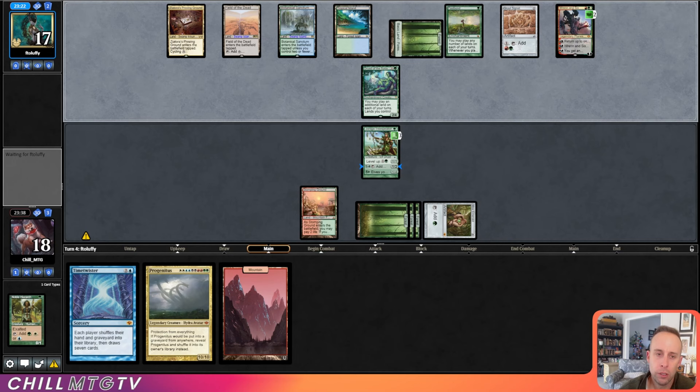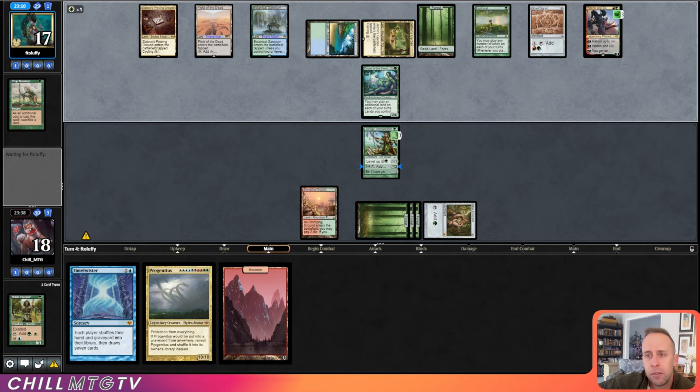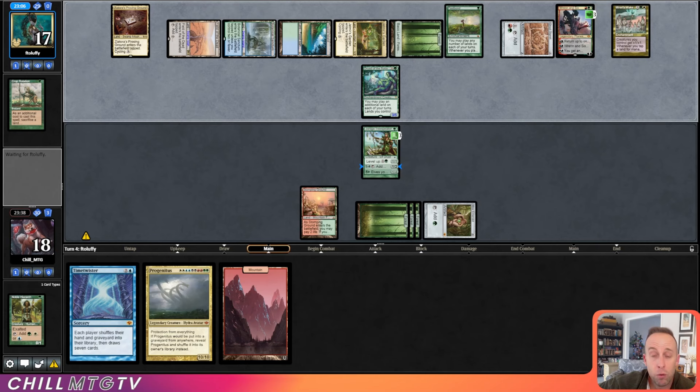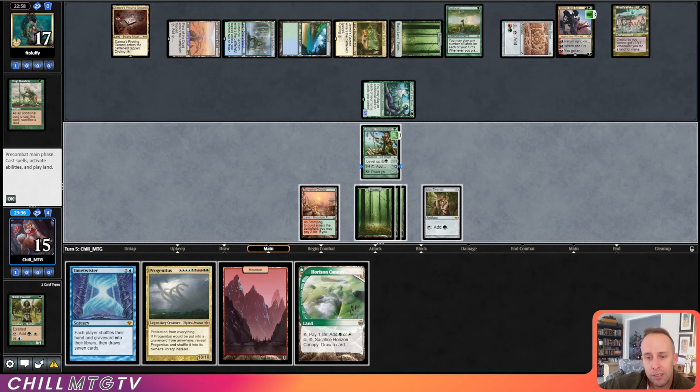Crop Rotation kind of scary — do they have Dark Depths? They do not have Dark Depths. But they are using Renin to get their sacrifice Forest out of the graveyard, and then they play Mirari's Wake. Ugh. So they have a bajillion mana. What do we have? A Horizon Canopy. Let's start by cracking the Canopy.